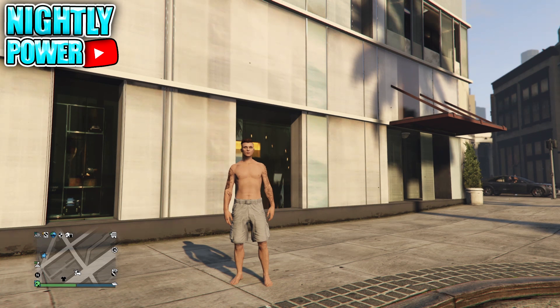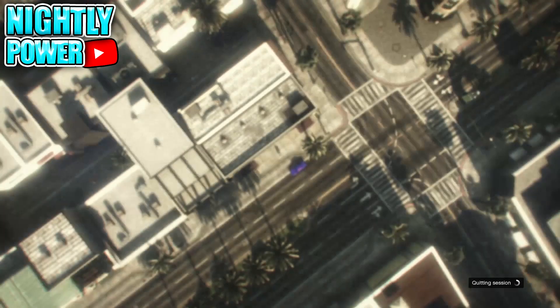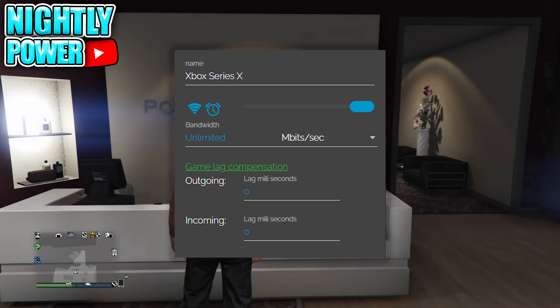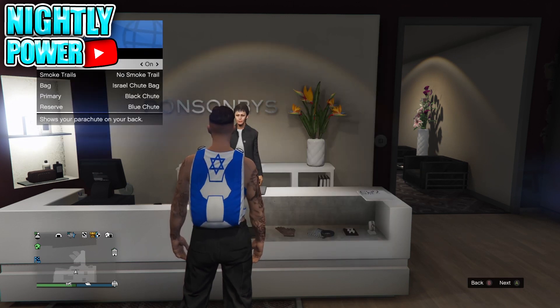Wait for the orange loading circle and then go into story mode. When you get into story mode, quit your game. Now go back onto NetCut and press the Wi-Fi icon. Then go back onto Console 1.